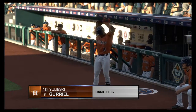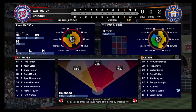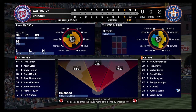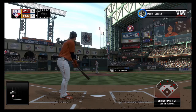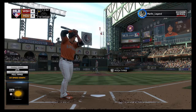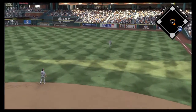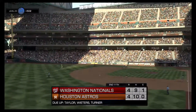Gurriel will come on as a pinch hitter. He's got a piece of the fastball as it's chopped fouled at the plate for strike one. The 0-1 — swing and a flare hit toward right. Harper is there to make the catch, and that means we've got more baseball ahead.